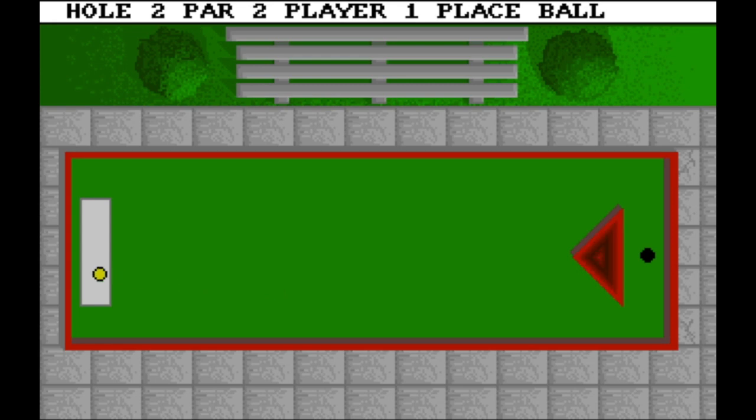Next is the Triangle, hole two. Par here is two. To beat it with one shot is impossible — I couldn't figure it out. This was the save. Just play safe, don't try to mess it up because it's very easy to screw it up. You just need to play safe and do it with two shots — at least that will be alright.